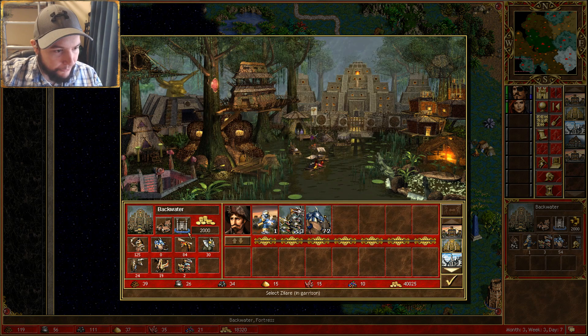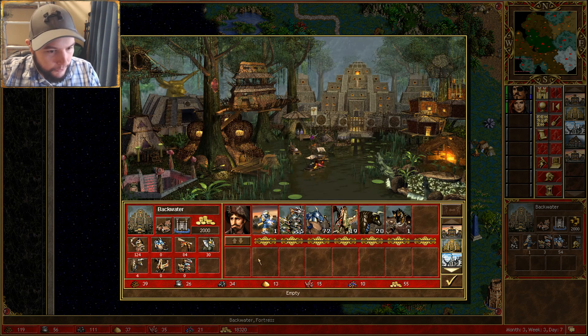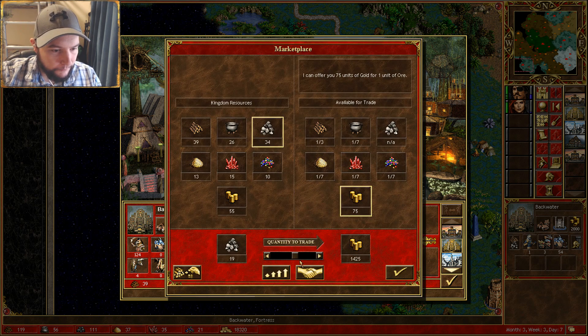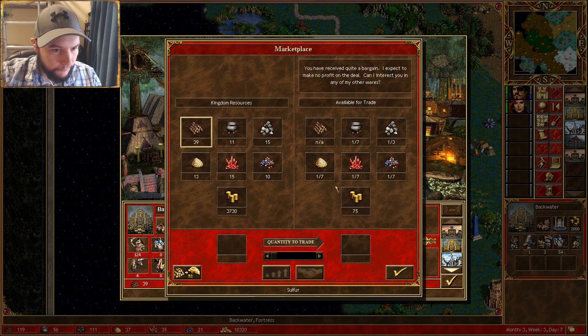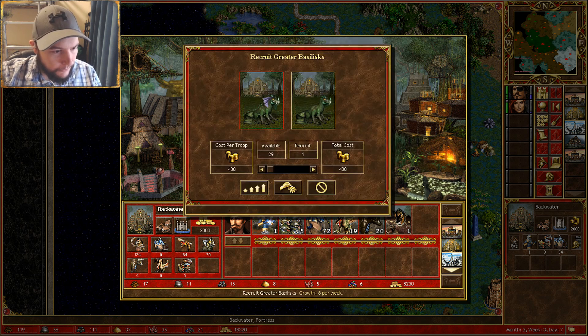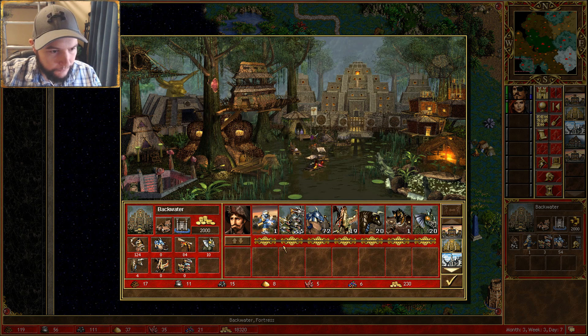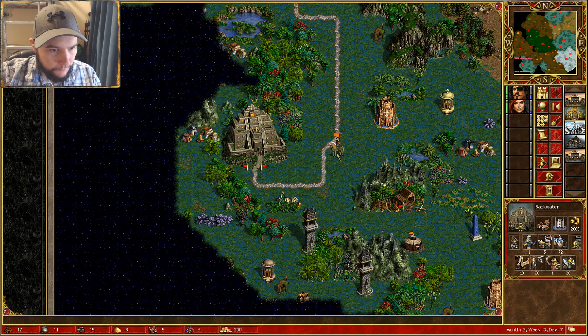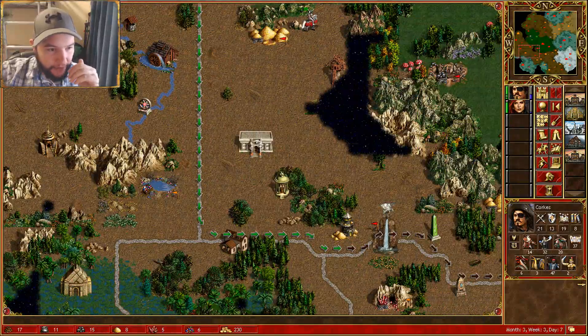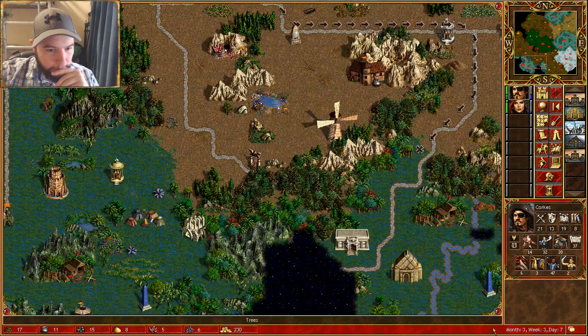Just about grabbing everything. Not sure how many attack towers this thing has. He's not that powerful really — it's just his hero. You can kill his hero or make him flee and be in a good spot. Go all the way around there.